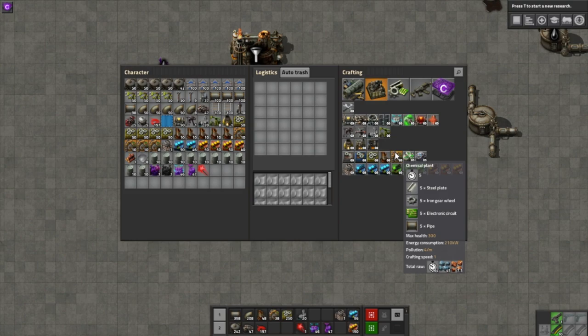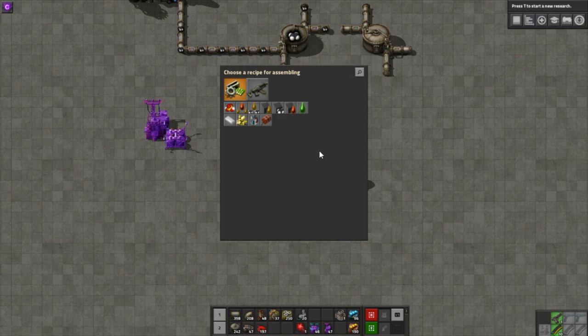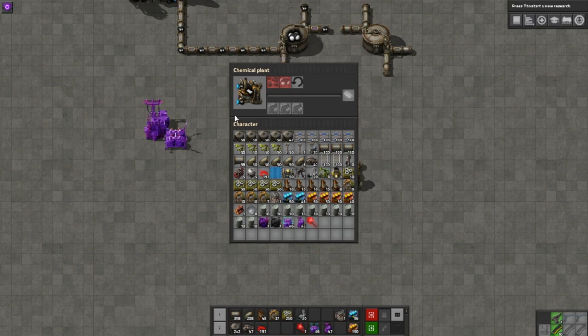When we place it down, you'll see the blue arrows indicating fluid input and output points. Clicking to configure it, plastic bars take one second to craft and use one coal and 20 petroleum gas to make two plastic bars. Remember it makes two if you're counting ratios or throughput. We get a window similar to an assembling machine with inputs, an output, and spaces for modules.